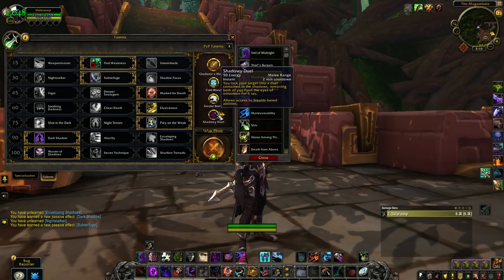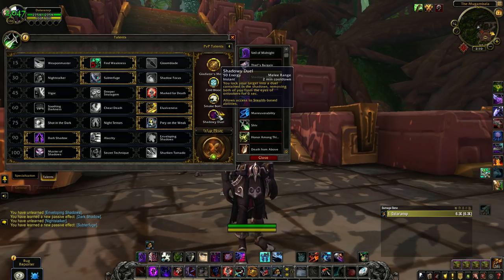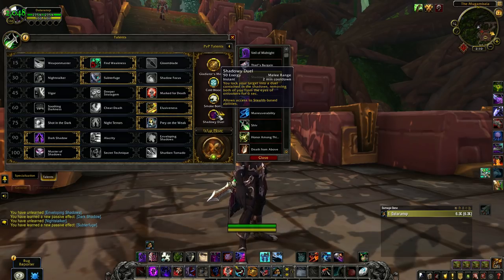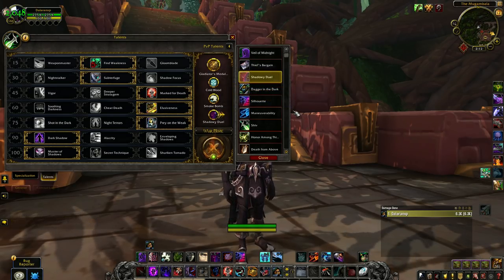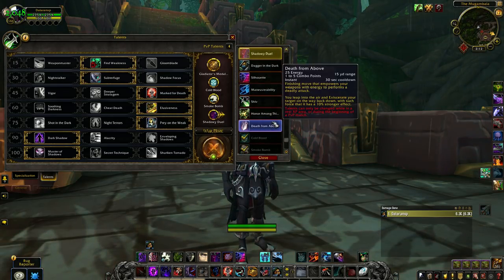Shadow Wield Duel is another great option — it is very difficult to play with as it has a high cost, pretty long cooldown, and can be used in multiple ways. Either drop a target into Shadow Wield Duel as an extra layer of CC after blinding, sapping, or stunning them and then combo CC off of that. Or, take an enemy that needs to be killed into Shadow Wield Duel, use Symbols of Death to get the energy needed, and during Shadow Wield Duel use all your stealth-based abilities to burst the target down away from a healer. Your other options include Dagger in the Dark, Maneuver ability, and Death from Above.